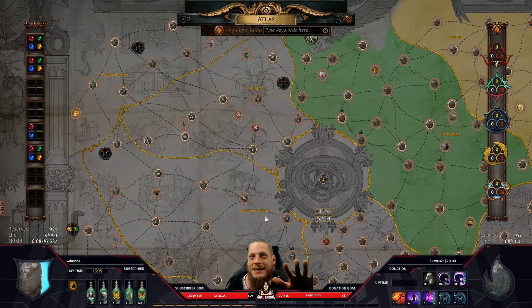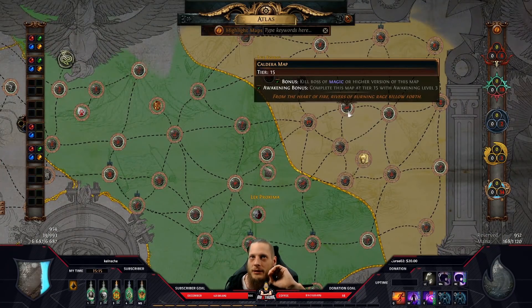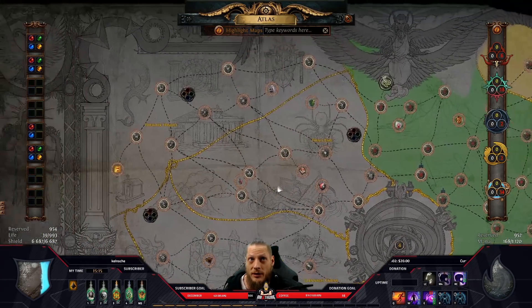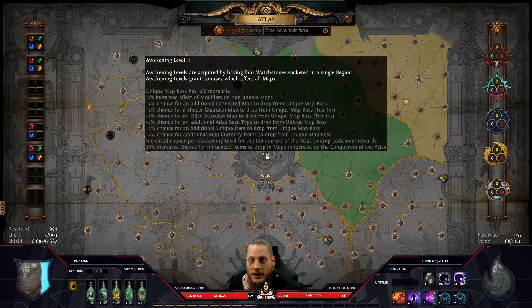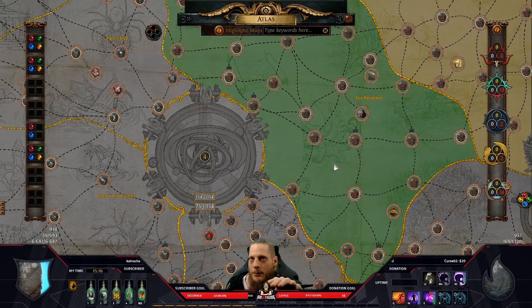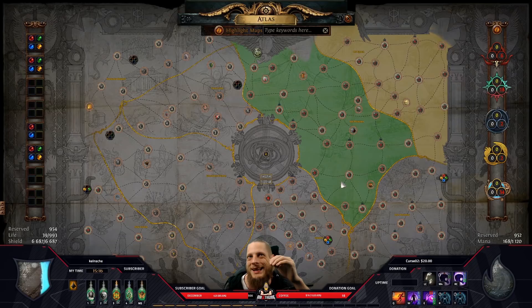Most importantly: check how many watchstones you need per region and run the appropriate map tier. Hopefully this clarified a lot about the atlas. I wish you all the best of luck completing your watchstones and getting your awakening level up to 8 — that's when all towers are full with 32 watchstones. This is the ultimate effect: maps become harder, but you're rewarded well with guardian map drops, elder guardian map drops, and hunter-influenced items. The true end game in 3.9 is getting awakening level 8 and farming the highest tier content. Happy holidays, and see you in the next video!